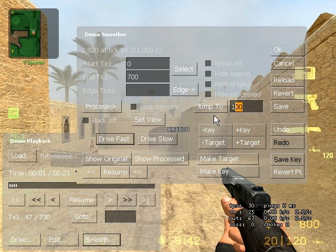My demo is 730 ticks long, so I'm going to go from tick 0 to 700, typing 0 and 700 into Start Tick and End Tick respectively. Select, and it comes up as 0 to 700, or 21 seconds — good enough. Now I'm going to jump to tick 100, because you need a space of about 100 ticks at the beginning for you to get ready and close up all the demo windows so they're not visible in the recording. So type in 100 and click Jump To.